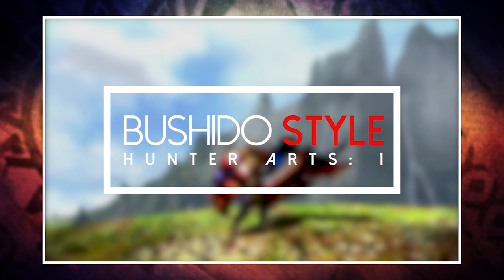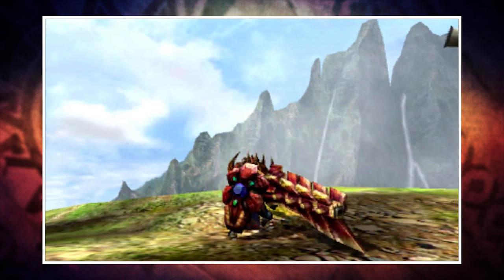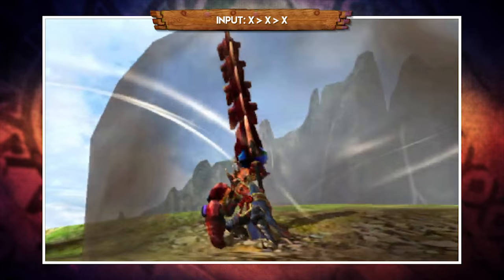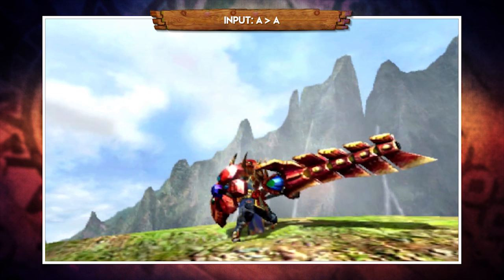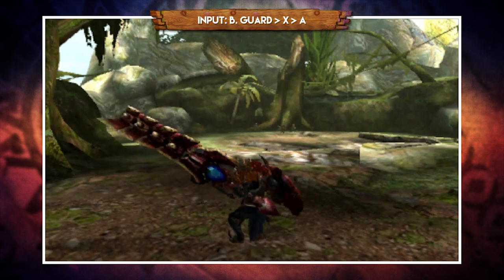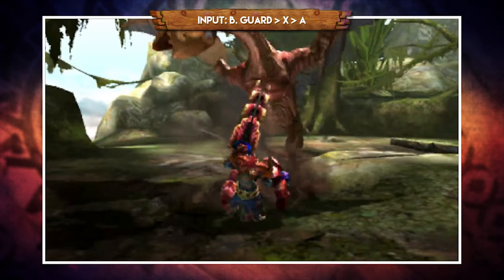Moving on to Adept Style — previously known as Bushido — which also allows only one hunting art. Base combos are much more in line with Guild: your slam is back, so your triple X combo ends with a slam, as does an X input after a mid-combo X plus A and after R forward plus A off a ledge. The main difference is you cannot quick reload after a shot, so you can't infinitely spam A. However, if you guard an attack at the right time you perform an upswing followed by a full reload, and pressing X again executes a quick slam that leads into a full burst.